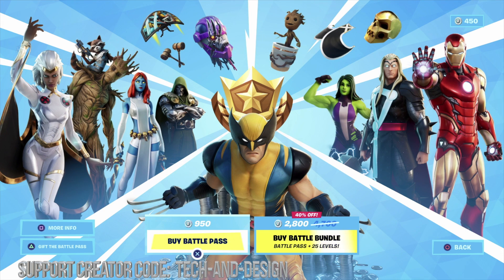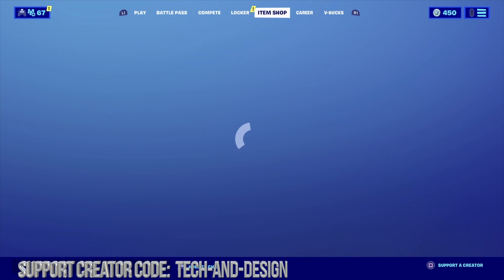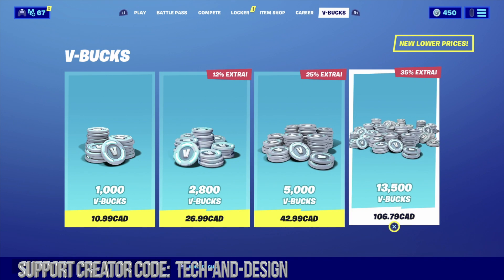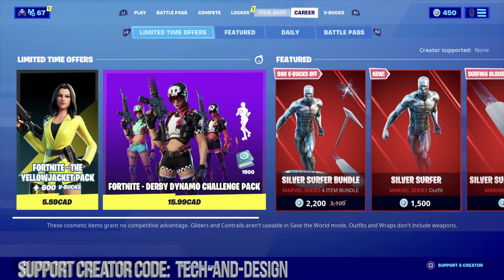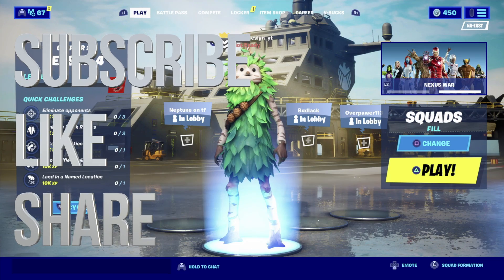After that short video we should get to the screen where we can buy the battle pass or skip that for now and get started playing. We can check out anything in the item shop available at the moment. Just make sure before you buy the battle pass, buy V-Bucks first — it's the best way to do it, especially the bundles that give you extra. Anyway, that would be it for this video. If you have any comments or questions, write them down in the comments, and don't forget to subscribe and rate — thank you!